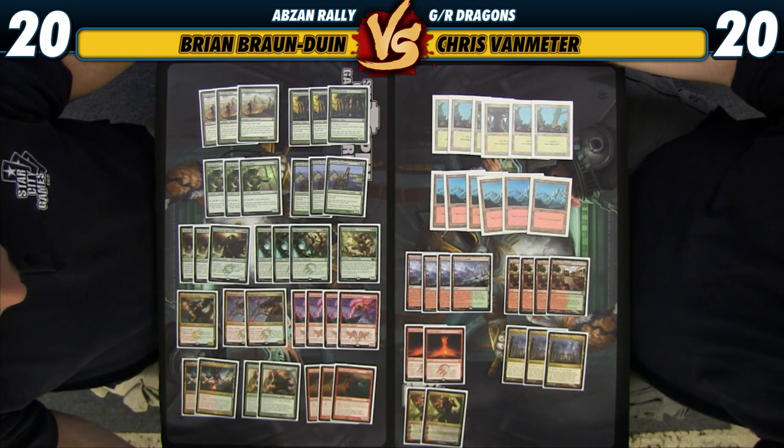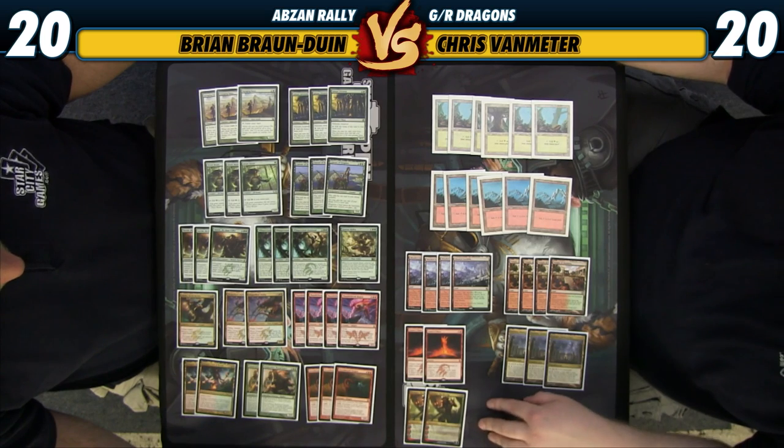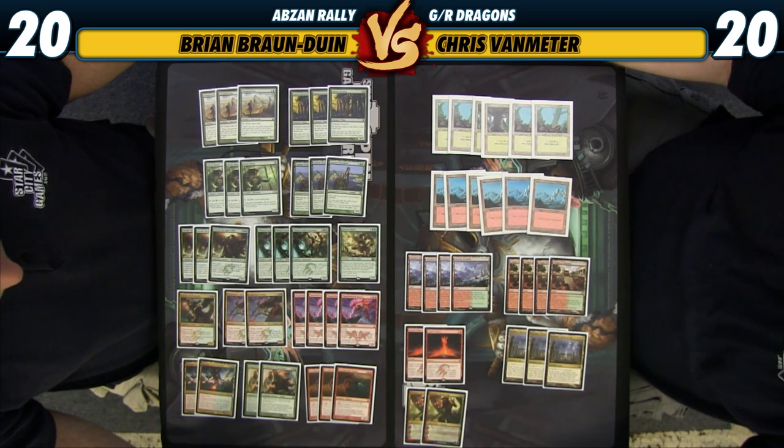And then we have Atarka, Thunderbreak Regent, Whisperwood Elemental, Polukranos, and Stormbreath Dragon, which is a lot of beef. Even though it's a Devotion deck — and usually Devotion decks are super defensive until they win — this deck can just kill you really fast. Along those same lines, we do have two Xenagos, which I really like in these Devotion strategies.